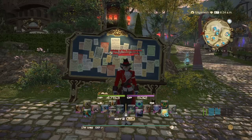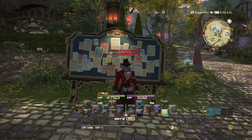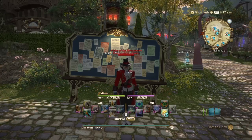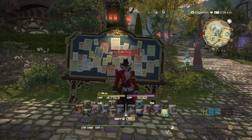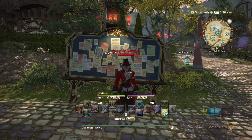Hello everyone, Zane here and welcome back to my channel. Hopefully I'm having a great day so far. In this video, I want to make sure you guys know how to make some GIL in patch 5.2. This list comprises of items for crafters, gatherers, and of course people who don't do either — such as the Tomestone items.